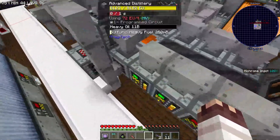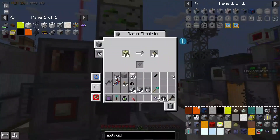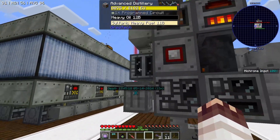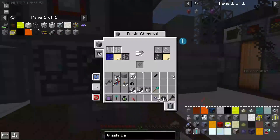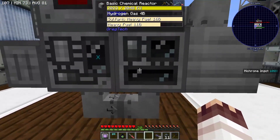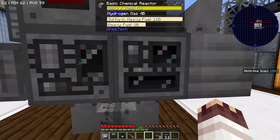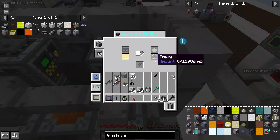This system uses 3 MV distilleries to turn heavy oil into sulfuric heavy fuel. The heavy oil is coming from smelting oil sands, or centrifuging it for sand and heavy oil — actually, I need to trash the sand or we'll instantly die. Once we have all that sulfuric heavy fuel, we can put it into a chemical reactor with hydrogen to turn into heavy fuel, using the typical hydrogen sulfide electrolyzer system. We wanted to use the interface between the electrolyzer and chemical reactor to swap both the hydrogen and the hydrogen sulfide, but it wasn't really working very well, so we just used a steel fluid pipe to pull out the hydrogen and put it back into the chemical reactor.